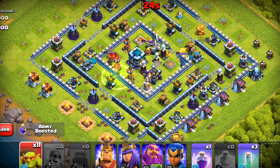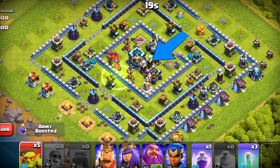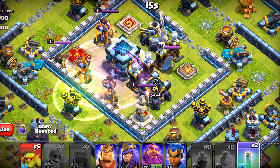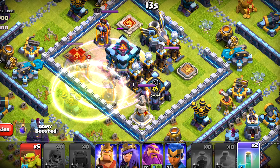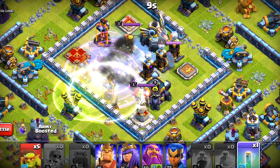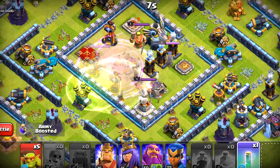Now finally it's time for the town hall. For that we will deploy one jump spell — that was not absolutely necessary because the top way was already open. We'll start with one test sneaky goblin again, then send at least five more, raise them up, make them invisible, and we will get everything. We'll use one more invisibility spell to get the clan castle down.